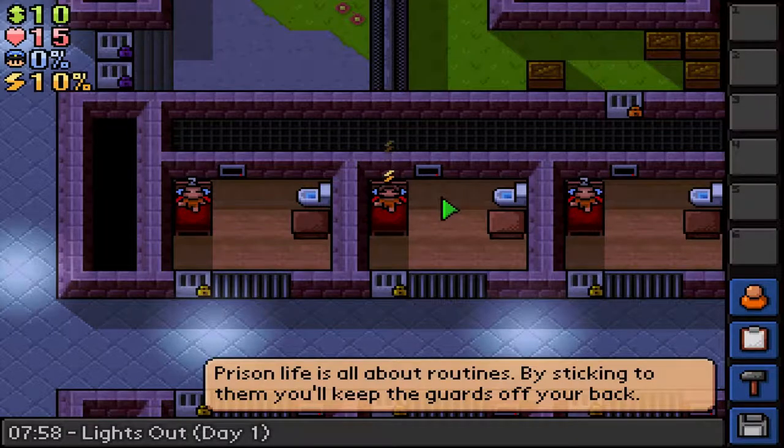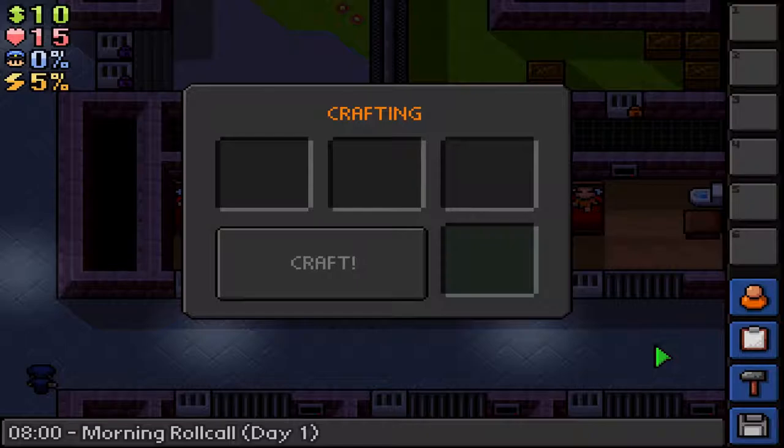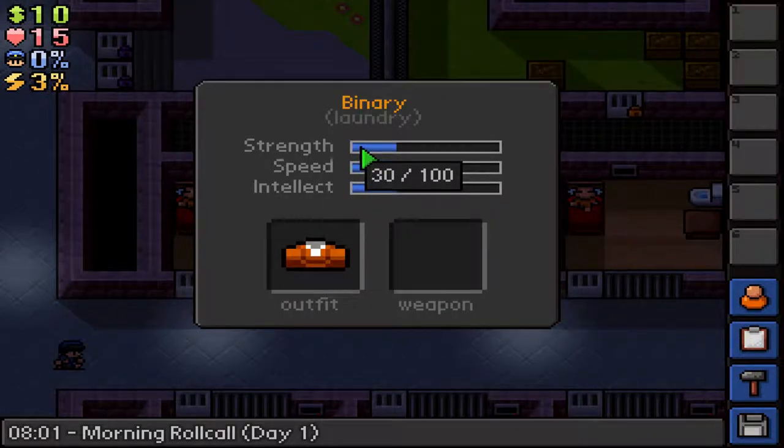One thing I did not mention — in these prisons there are routines, stuff that you have to do, and if you do not attend to them, you will gain guard heat. Let's take a quick look here. We can see our cash, our health, our guard heat, and our fatigue. Fatigue is gained when we do a lot of mining and digging. If we go to our profile, we can see our strength is at 30, speed is at 30, and intellect is at 30. We have a normal inmate outfit and no weapon.